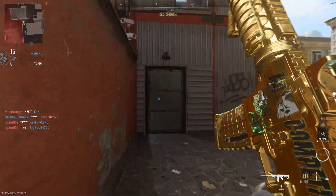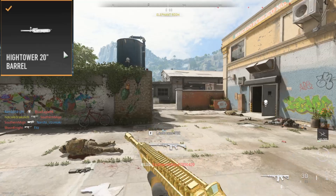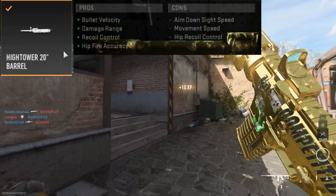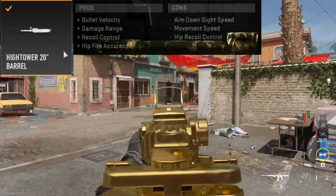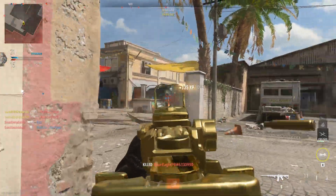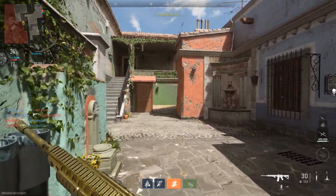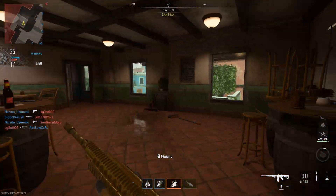Next we move to the barrel section, and we are going to grab the Hightower 20-inch barrel. This is an M16 barrel, so you will have to have leveled the M4 platform quite a bit to get this, but it is by far the best option for this weapon. It's going to give you extra bullet velocity, damage range, recoil control, and hip fire accuracy, at the cost of only ADS speed, some movement speed, and hip recoil control. Hip recoil control is your recoil while hip firing, so it's really not a con you should take into consideration — it's such a minor thing you will never notice. Overall, this is just another great barrel for minimizing recoil and getting a little more range with improved bullet velocity and damage range.